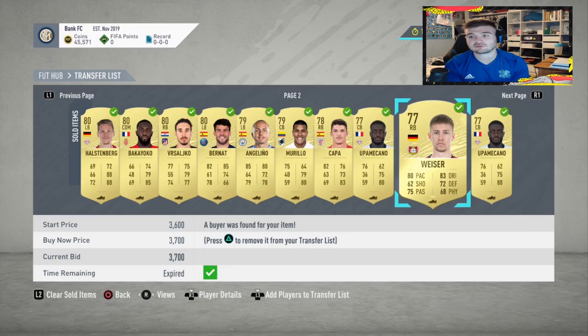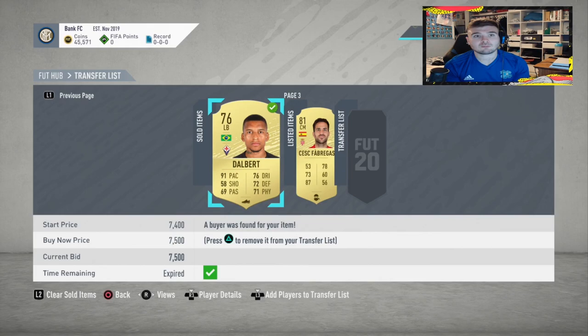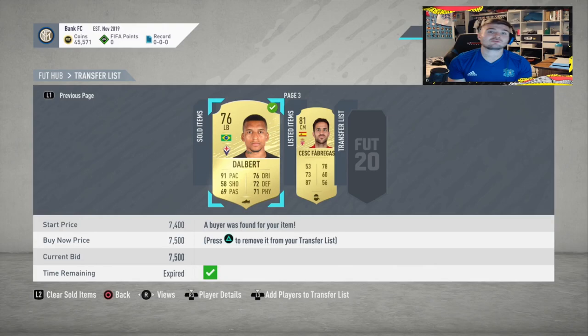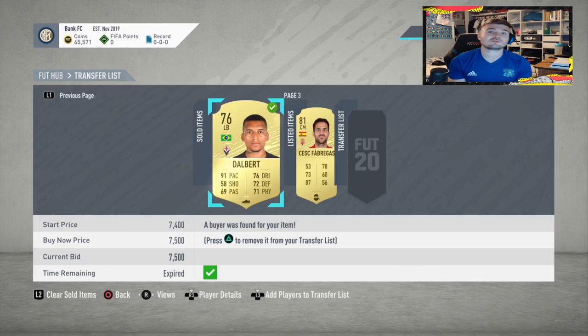Burnout bought for 3.4k, sold for 5.2k. Kappa bought for 2k, sold for 3.9k. Wiser didn't sell in the first listing at 4k, but sold on the second listing for 3.7k. The best single-card profit was Dalbert — bought for 4k, sold for 7.5k, around 3.2k profit after EA commission. The only card that didn't sell within the first hour was S. Fabritas, picked up for 1k, should sell for 1.7-2k.